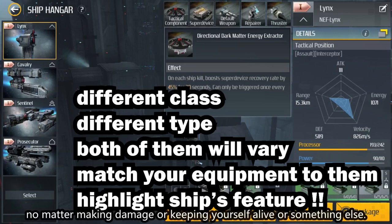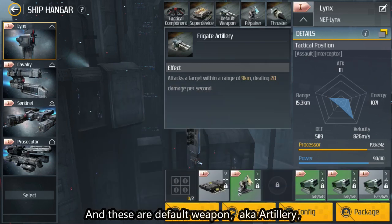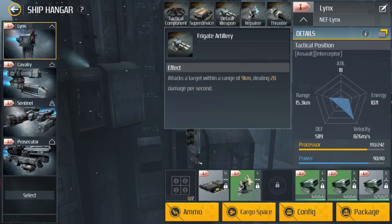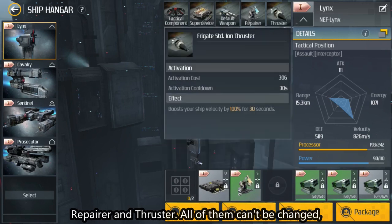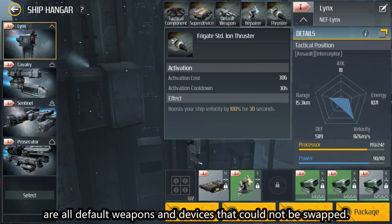Whether making damage, keeping yourself alive, or something else — these are the default weapons, also known as artillery, which auto-fire when you lock an enemy on, plus repairer and thruster. All of them can be changed but could be buffed. The above-mentioned are all default weapons and devices that could not be swapped.